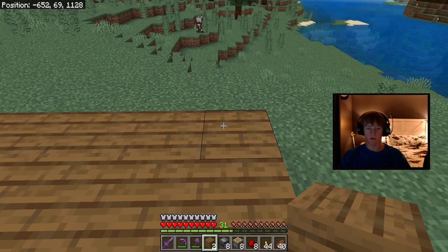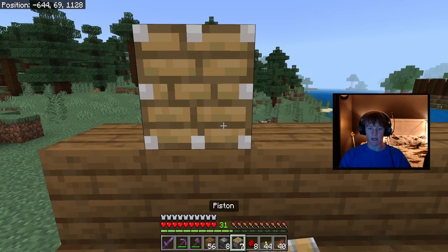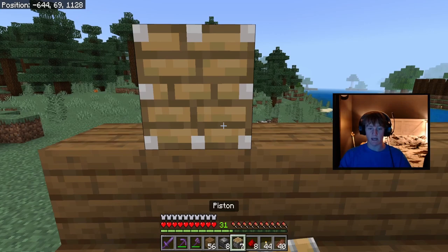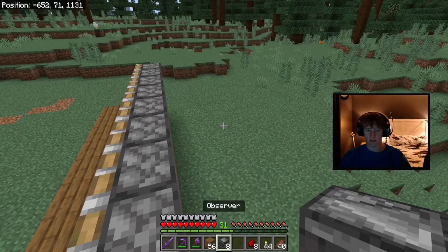Now after you've done that you want to place ten solid blocks along this side — it should just be the same outline. Now after that you want to place eight pistons just along right through here, should be exactly in the middle. Make sure all the pistons are facing this way; the pistons will be what are used to harvest all the kelp from the farm. As it grows it'll chop them down.